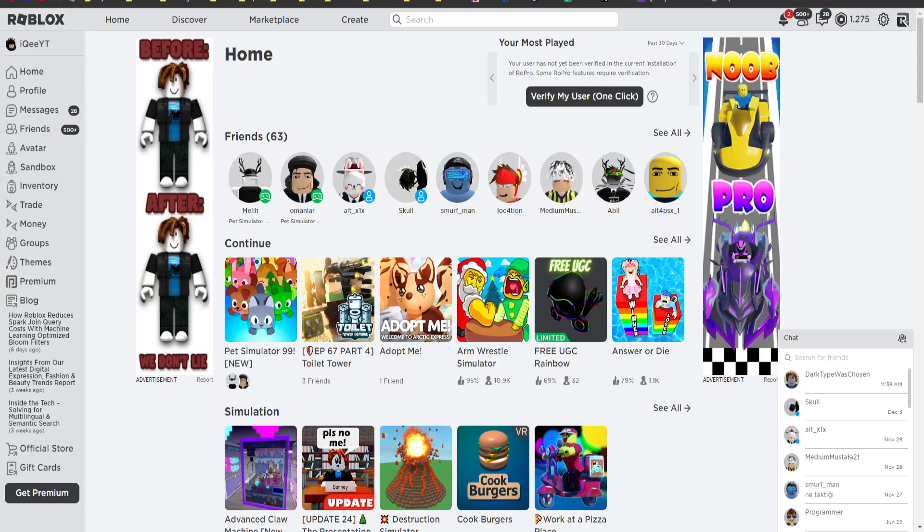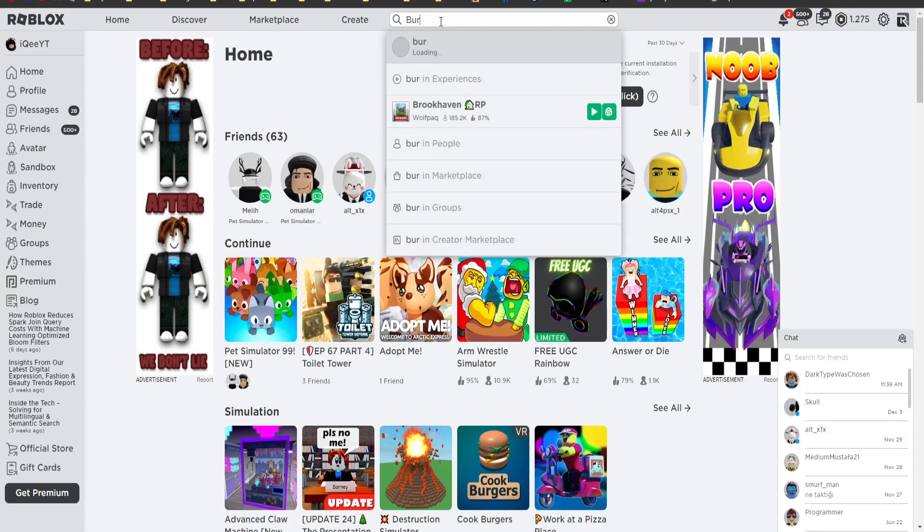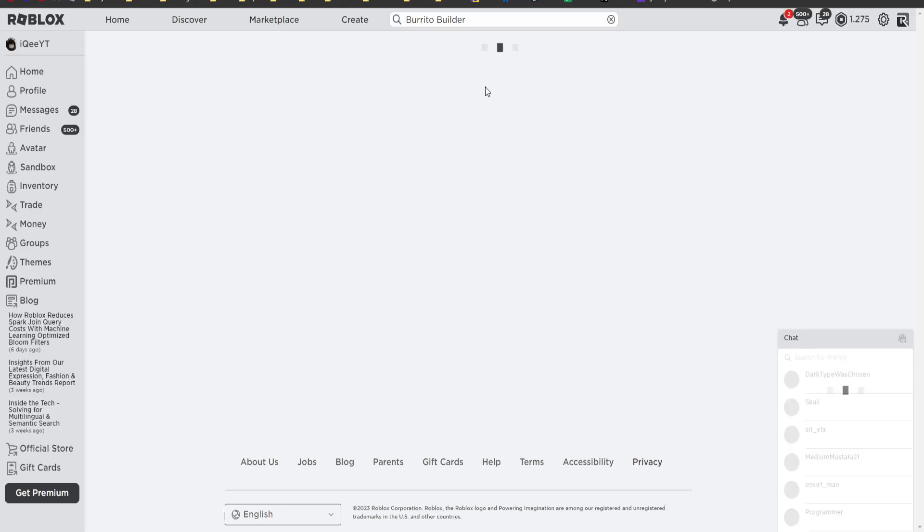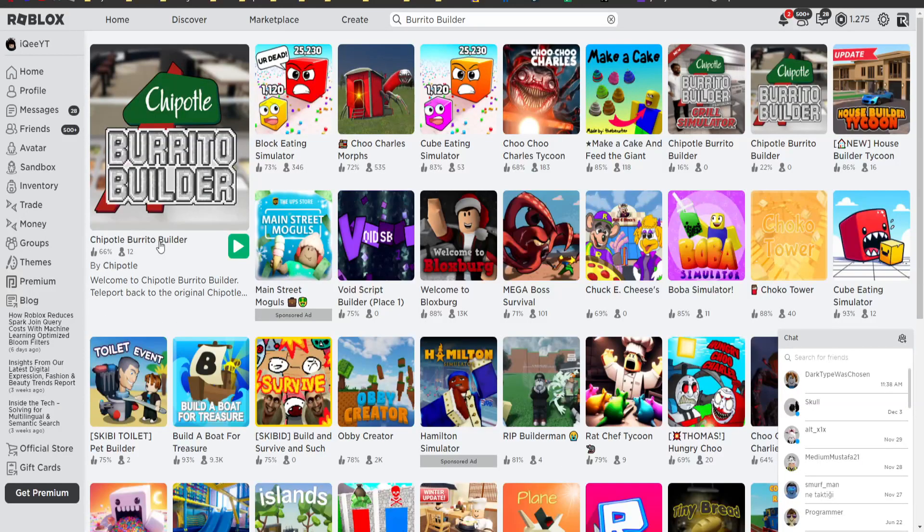So guys, what's new — free items! How to get 7 free items in this game. We need to go to this game right now. Just search for Burrito Builder like that, click it, and we are going into the first game — Burrito Builder, okay.